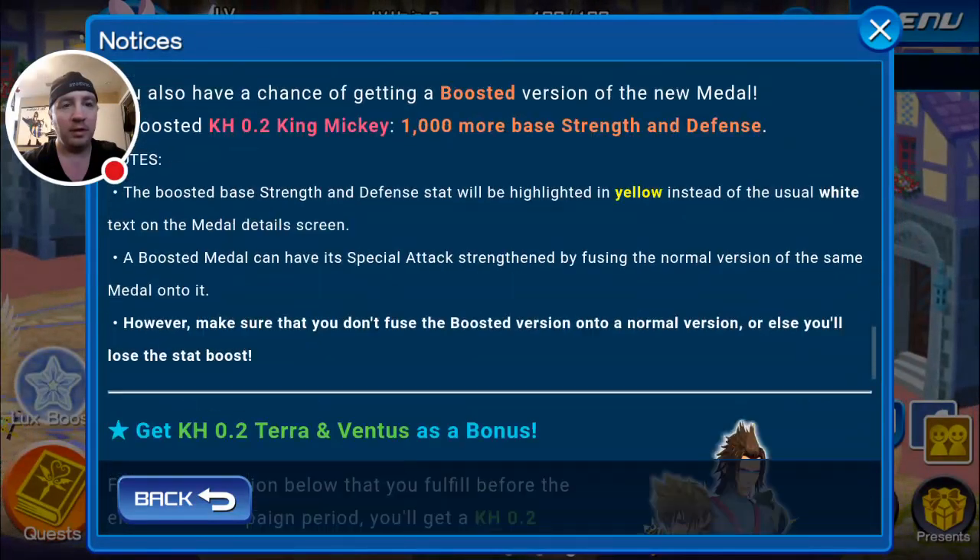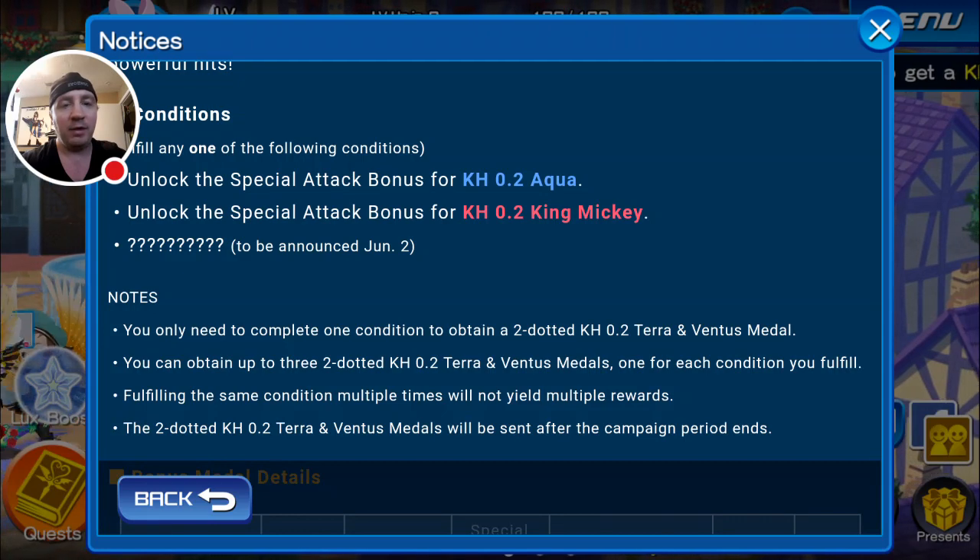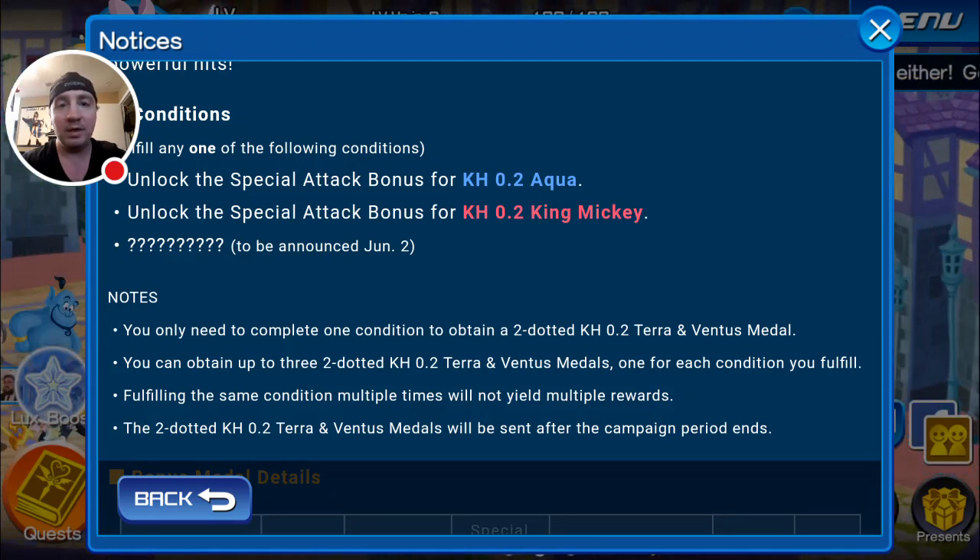It is a condition banner — there's no guaranteed mercy pool in this one. This one is a condition below 2. We'll get the next announcement on the 2nd, which is probably going to be Key Art 8.